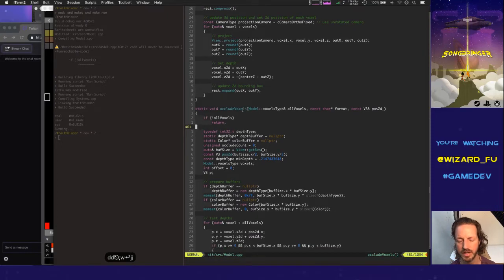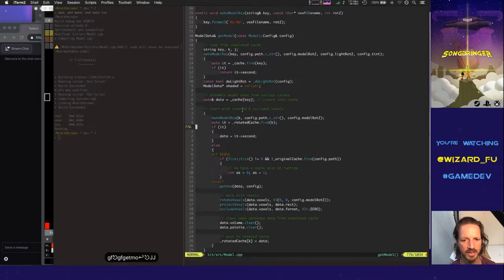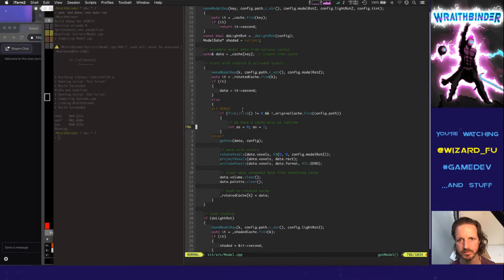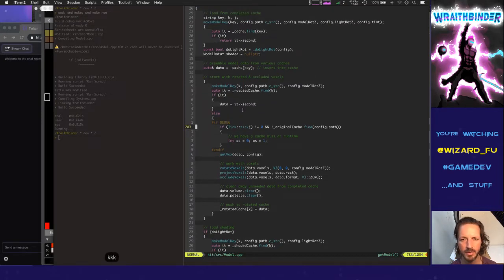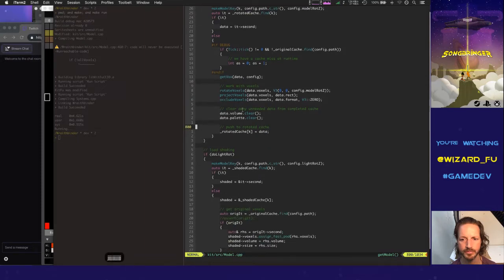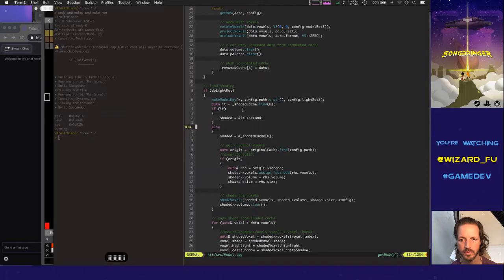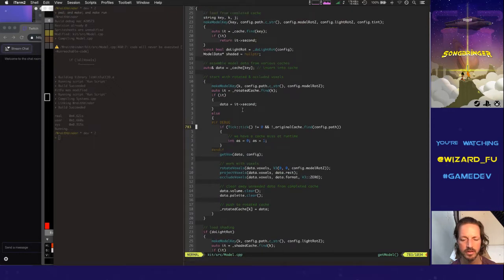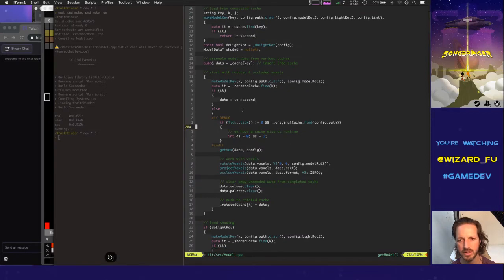So the first thing we're going to tackle is that we need to do the shading before we do the rotating, occluding, and all that. That means we need to trigger the loading of the original cache first, then do the shading, and then do the rotating, projecting, and occluding.